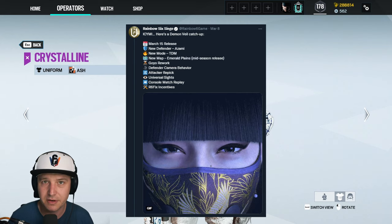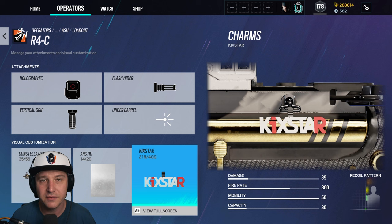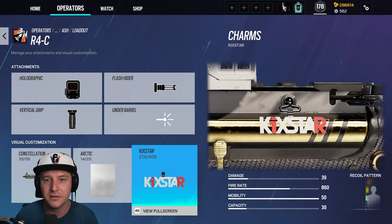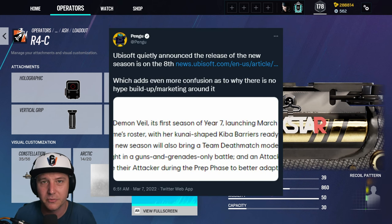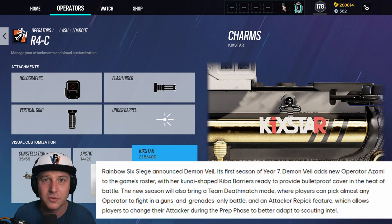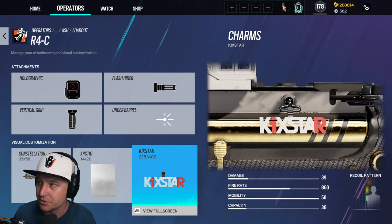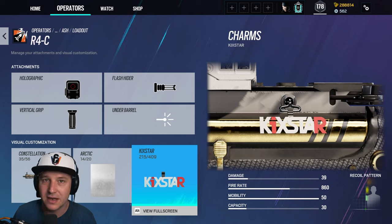The reason for this is because the season was delayed by a week until the 15th of March. I believe the MPX skin will only be added to our inventory on the 15th of March. On the 7th of March, Pengu tweeted an article from Ubisoft confirming the release date for the Demon Veil season as the 8th of March, but within 12 hours that article was amended and the dates were removed. It did surface that on the Xbox store the release date was listed as the 15th of March, so the release date has now been soft-confirmed for the 15th of March — that is when you will unlock your MPX limited edition skin.